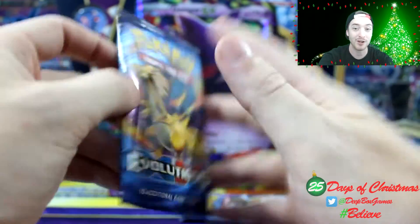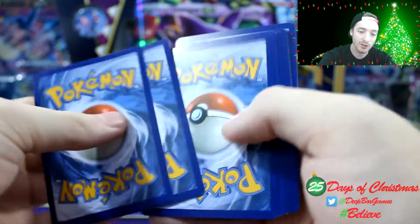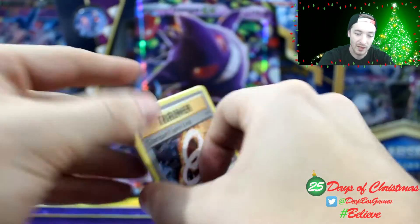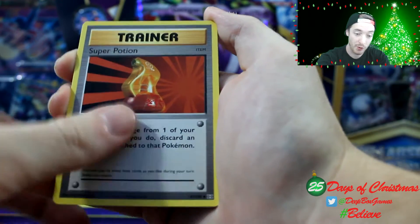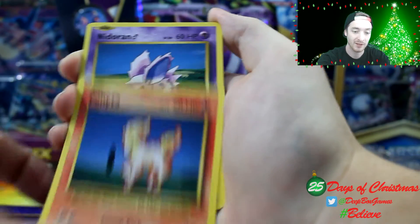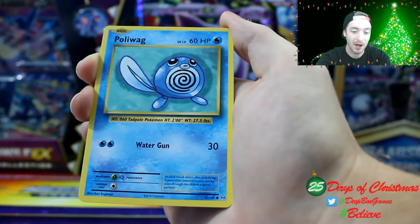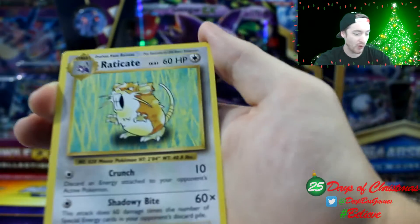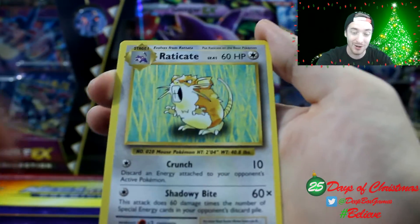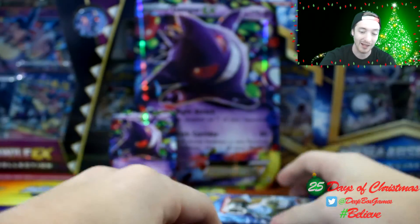Two Evolutions packs left. Can I pull a full art trainer or a Dragonite full art? Hashtag believe! Code card to the side. We have Charizard Spirit Link, Charmeleon, Super Potion, Ponyta, Nidoran, Seel, Diglett, Poliwag, another Seel, a reverse holo, and the last card is — oh my gosh — it's Eradicate. Not even a holo, just a flip Eradicate. Of course, that's our luck.